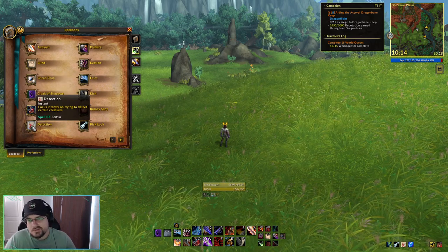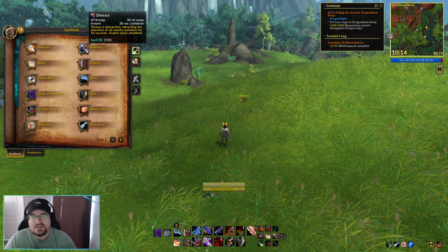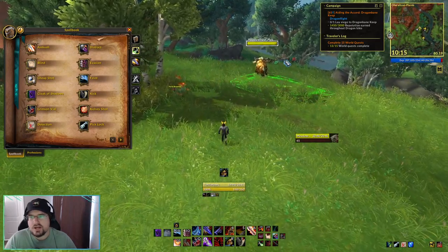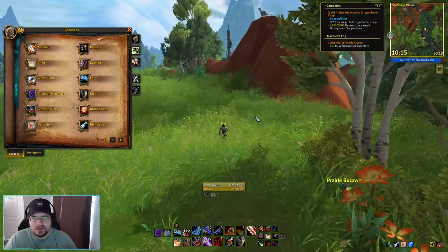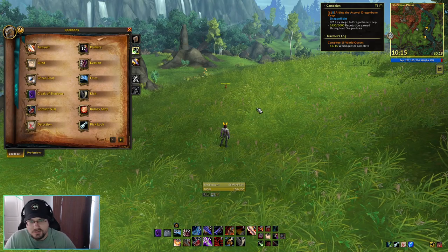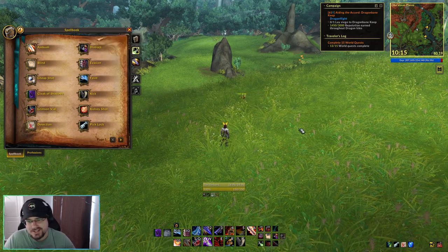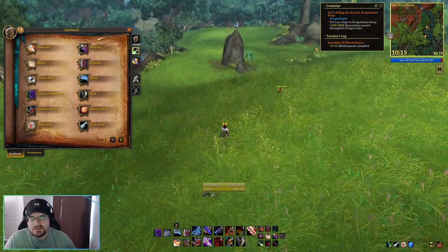We have Detection, which lets you detect a type of creature. Distract causes a distraction in nearby monsters — this is good to help you stealth by them if you think you'll have difficulty. It also stops the normal pathing movement of an enemy, which lets you stealth around the target without worrying about accidentally running into them or being in a situation where two enemies cross paths. Evasion is our default damage mitigation ability with a two-minute cooldown — it increases your dodge chance by 100% for 10 seconds, allowing you to mitigate some damage.